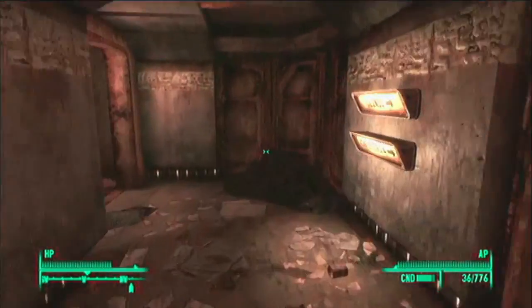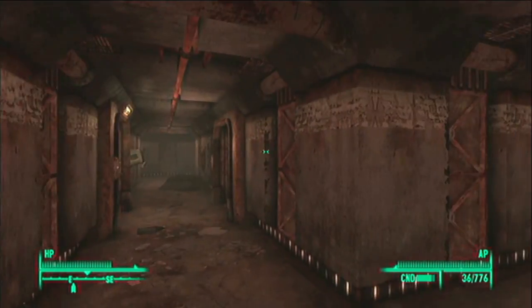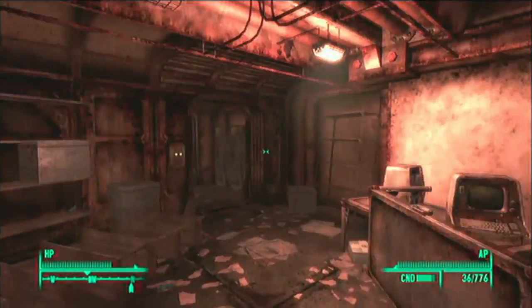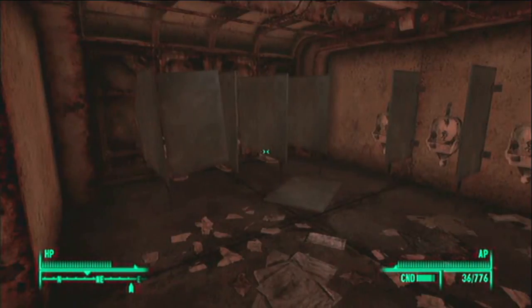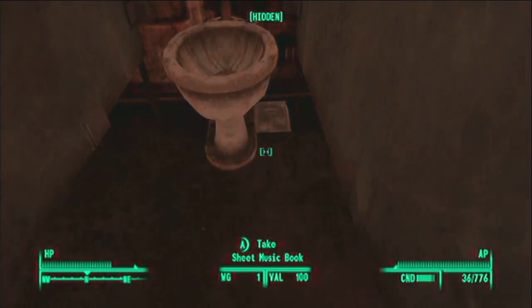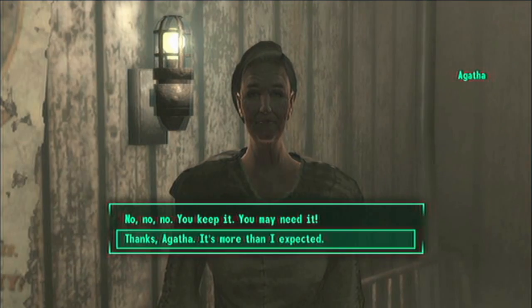Otherwise she'll just say thank you and give you her radio signal. Go into the living quarters, then into the men's dorm and find the bathrooms — that's just where sheet music should always be. Some guy reading sheet music on the crapper. There it is, right next to the toilet. Grab that.